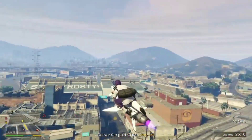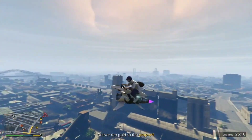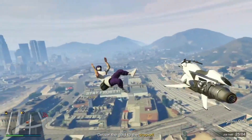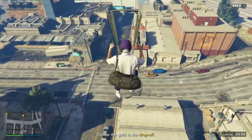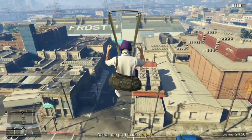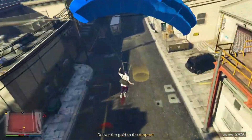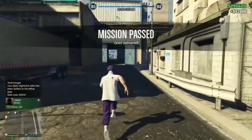Once you get to the drop-off, you just want to go a little bit higher so you can get a good landing spot. Once you're adjacent to the point, just jump off and open up your parachute and try to land on it or slide into it — something like this. That'll work.